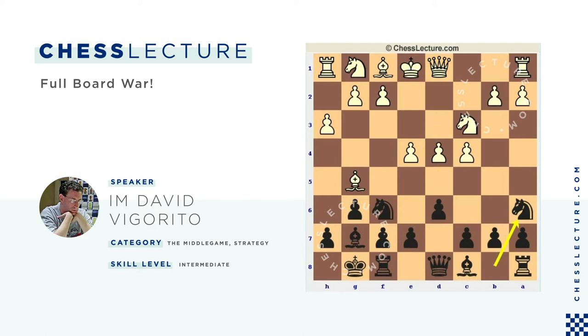But Svidler played something very, very unusual — it looks very strange. I don't really like it. It's kind of maybe not so happy to face with Black, but I wouldn't play it with White either. He played F4. This makes a strange impression: to play H3, Bishop G5, and then F4 all in a row, not developing the kingside, and not developing much of the queenside rather than playing something like Queen D2.